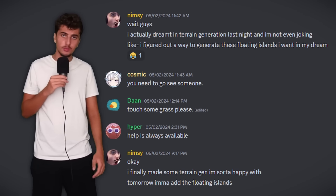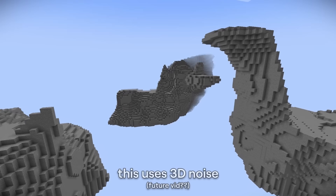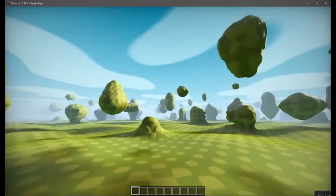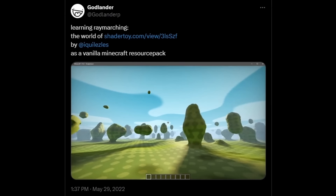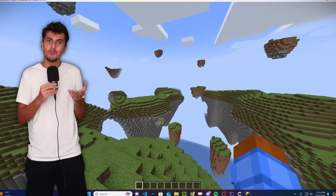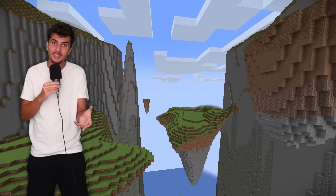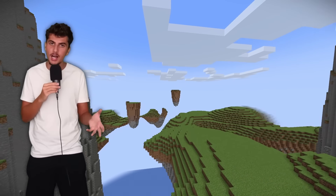It wasn't bad but I felt like something was missing. The next day — I'm not even kidding — I had a dream that actually showed me what was missing with the planet and how I would code it. My viewers were concerned, but to me this was a godsend. So I coded what I remembered from my dream. Yeah, that was a shader made by the wizard Godlander — it actually looked like this. So I guess follow your dreams — literally?